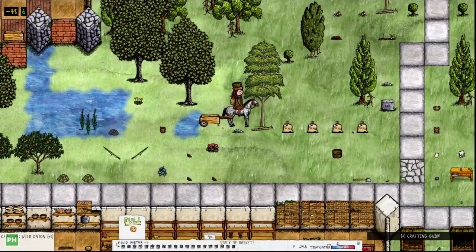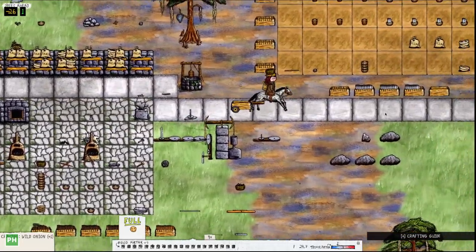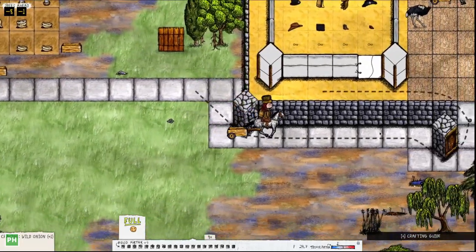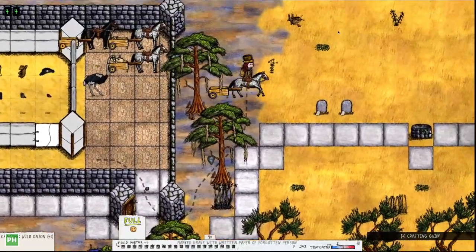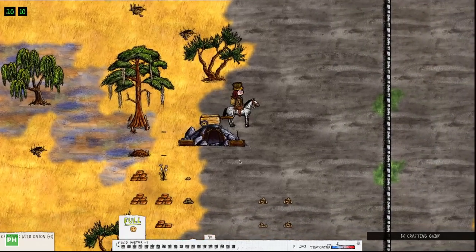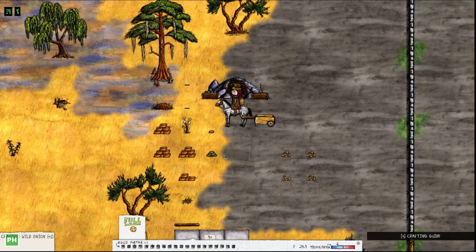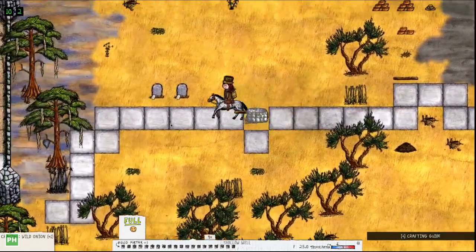I have an upgraded mine within my walled-off area — it's upgraded to tier three, which is the final tier. You can just keep using it over and over; it doesn't run out like the other ones. It does take new drill bits from time to time, and it's like going to making oil — it takes new pipes every now and then.